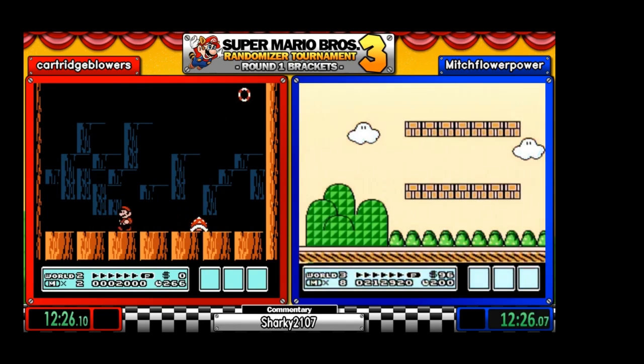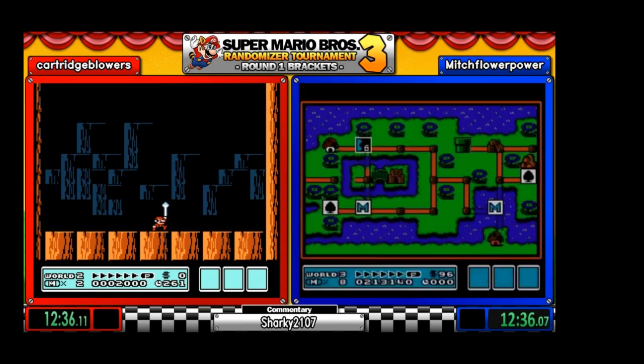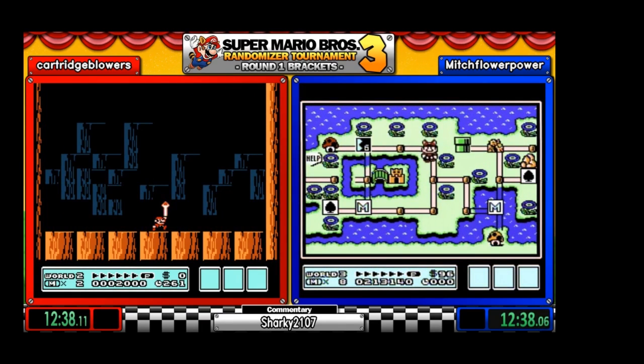And Mitch decides, you know what — these hammer bros drop their items randomly. Not too bad. And Wendy is down on Cartridge's side.